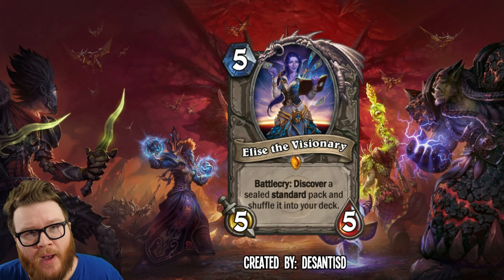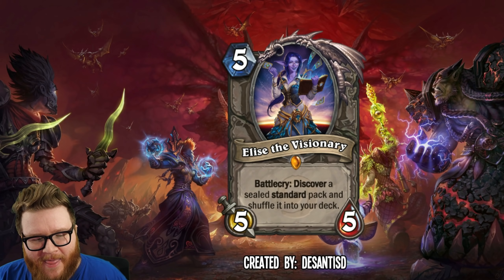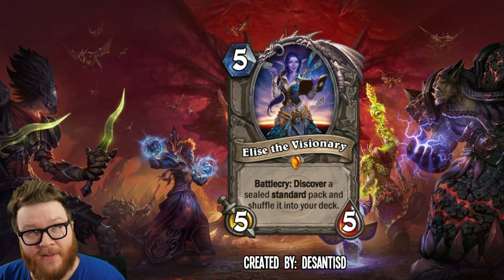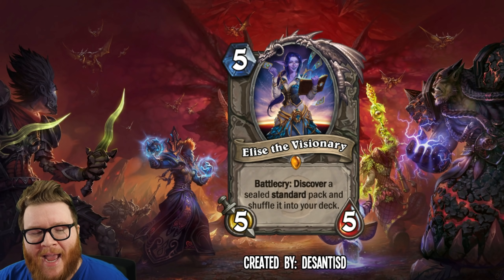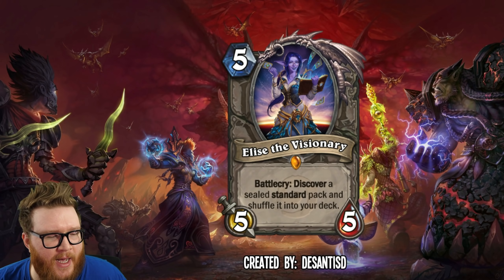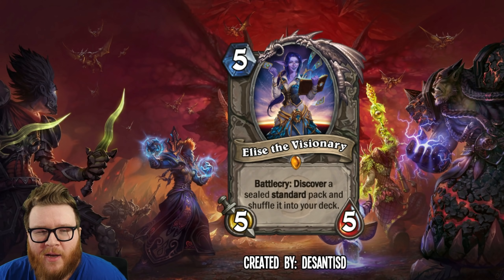This video is sponsored by Skillshare, which we'll take a look at a little bit later. But for now, let's talk about Elise the Visionary from Desantis. It's a five mana five-five, as the last couple Elises have been, and her battlecry reads: Discover a sealed Standard pack and shuffle it into your deck. So it's really borrowing the Un'Goro Elise gameplay but making it a Standard pack instead.